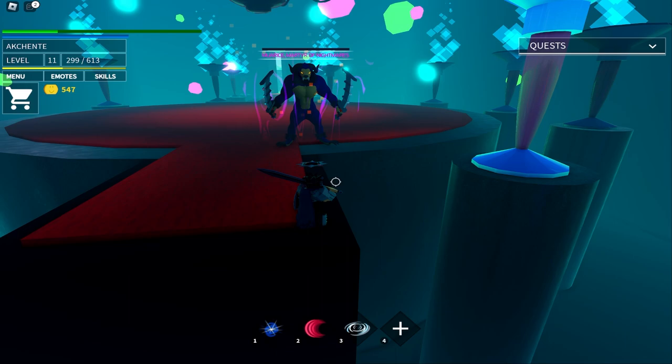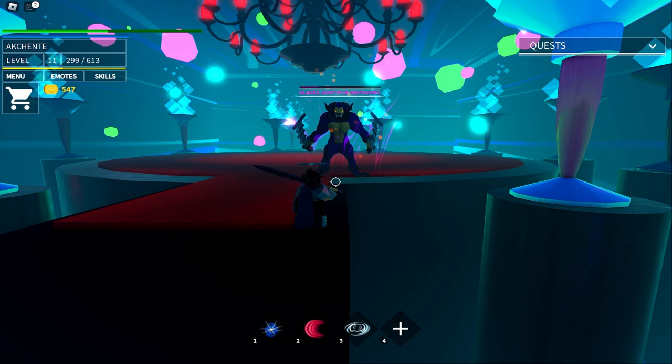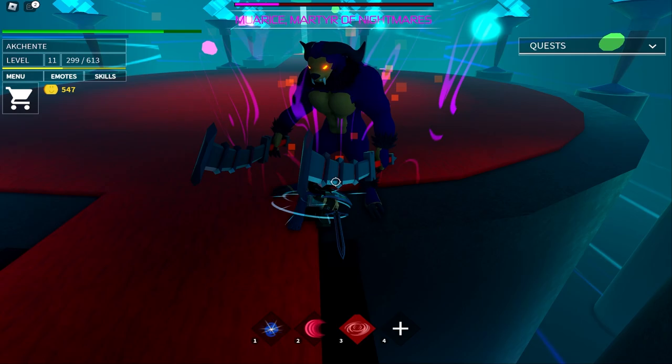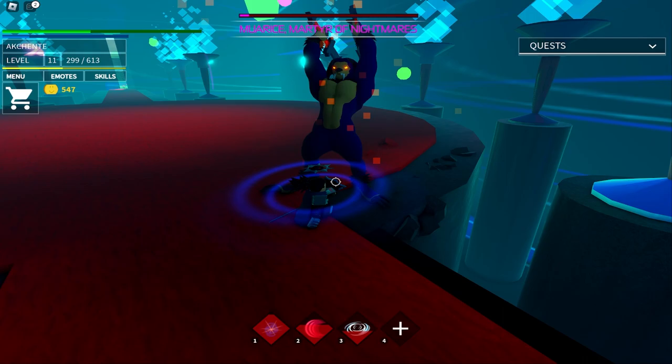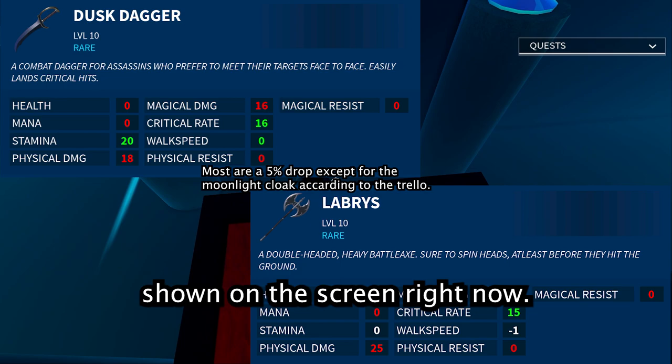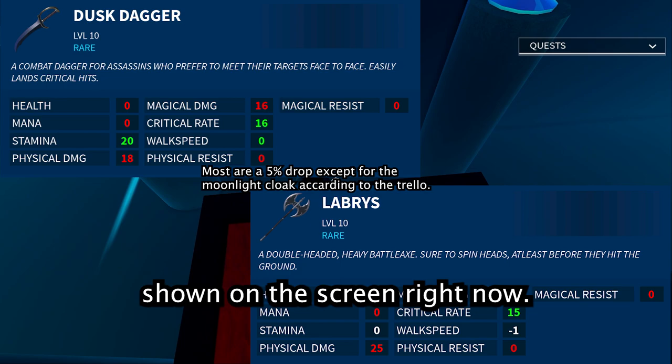Just repeat this and the boss should die. Congratulations, you've killed the Minotaur boss. The boss drops some weapons and items shown on the screen right now. You can now proceed to the second floor.